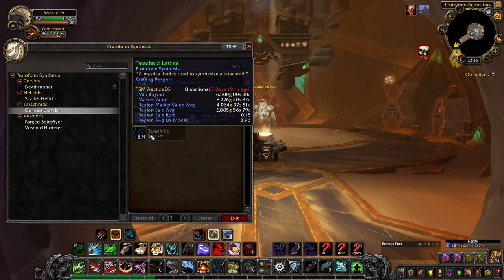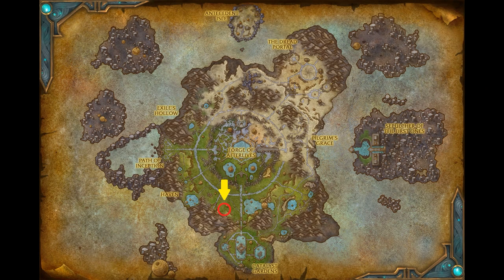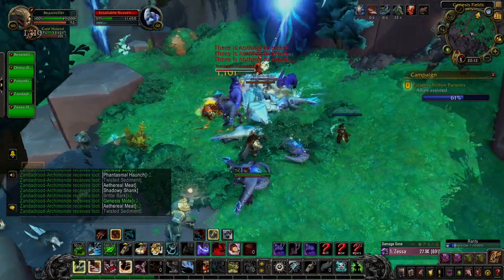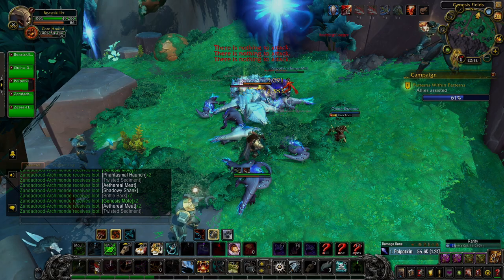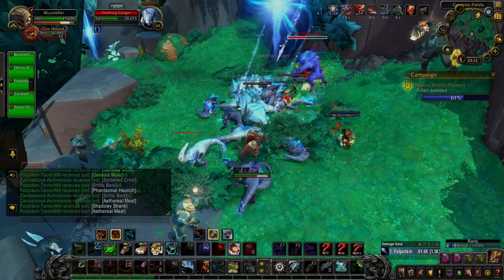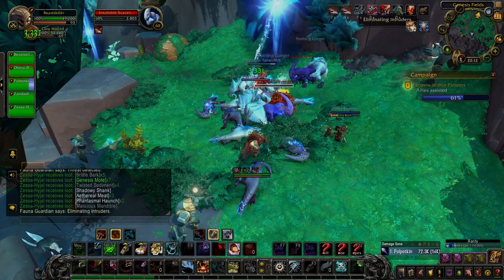The lettuce can also be bought on the auction house for gold. Okay, let's start with the 400 Genesis Motes — they drop from any animal on the island, but to farm them I recommend this spot. There is a portal that spawns devourers that drop Genesis Motes. You can do this solo, but it's better to join a group, as the quicker you kill, the quicker they respawn.